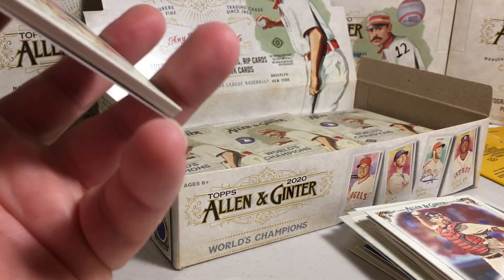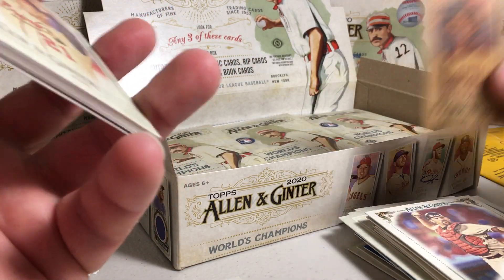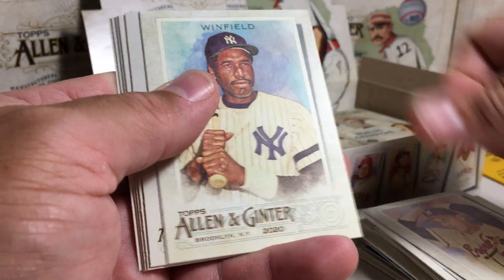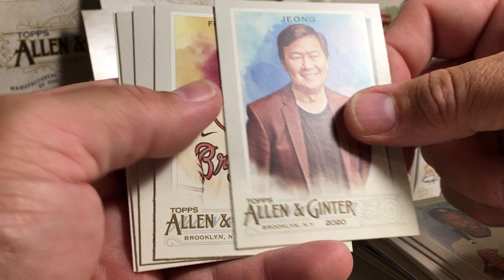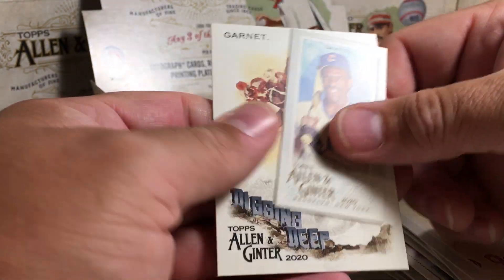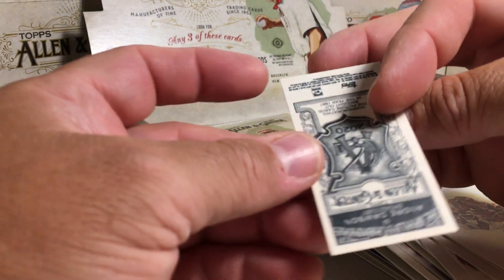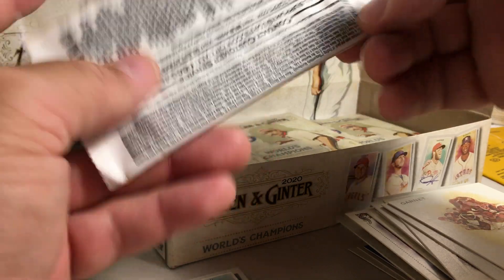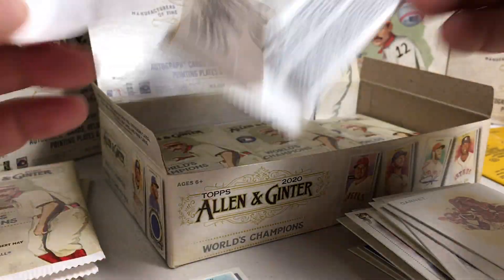Man, can you imagine if that would have been Luis Robert? Bear, whoo, man — monster. Warren Spahn, Dave Winfield, Ken Young, Fullenwider, Francisco Lindor, Hunter Harvey, Garnett, and an A&G back. Andre Dawson.